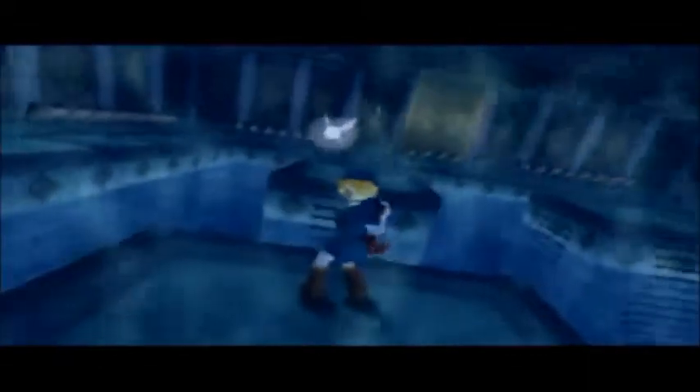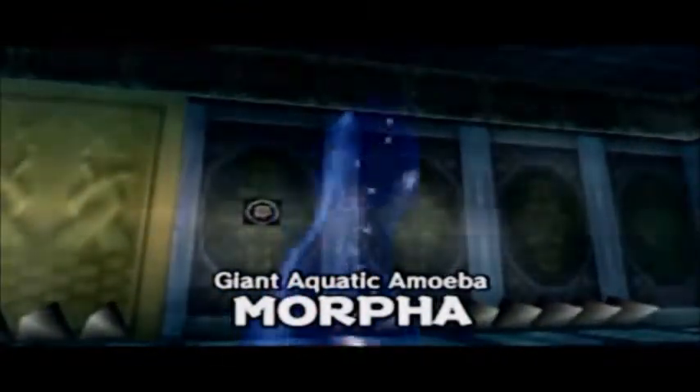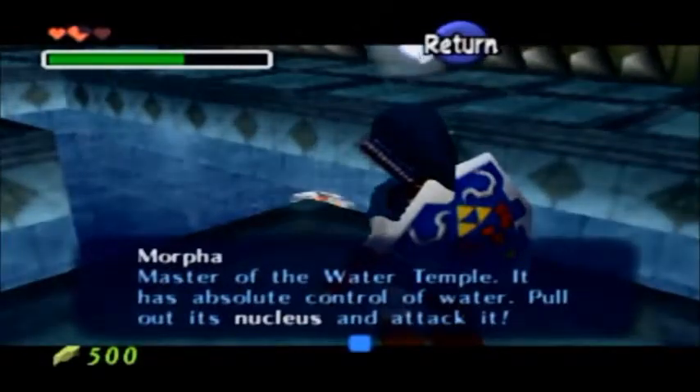Well, maybe you don't even have to worry about the boss as much. This boss is kind of interesting looking, but it's really easy. I mean, as long as you're paying functional attention, you should be fine. So this is Morpha, Master of the Water Temple. It has absolute control of water — Polaris, Nucleus, and Attack.